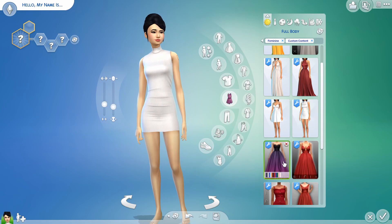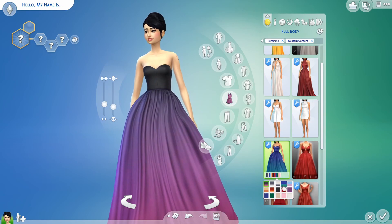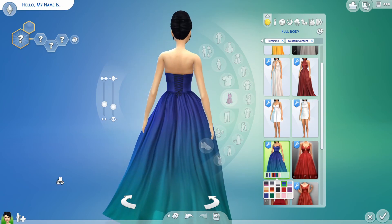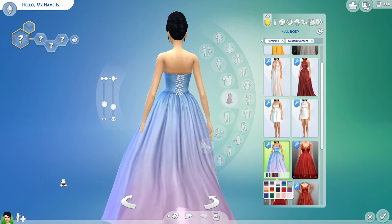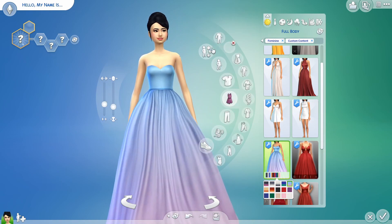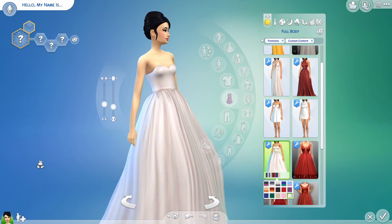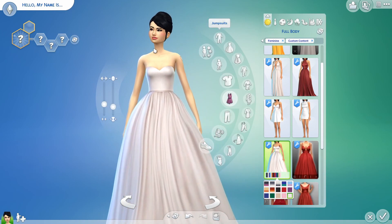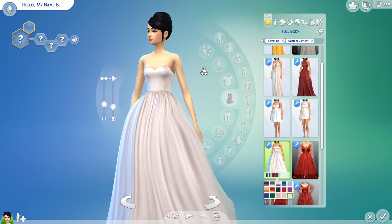Then from party to definitely very formal and fancy, we have this big dress with an ombre effect — and we love an ombre effect. This is such a fairy tale kind of dress. I don't know what occasion you would really wear this to but it's good to have. It also comes in white and it's kind of a creamy white, which a very simple sim could definitely rock as a wedding dress.